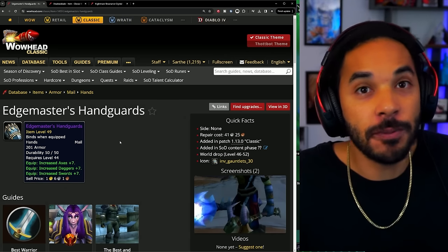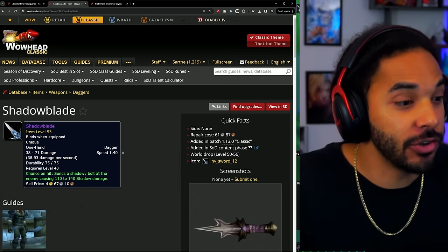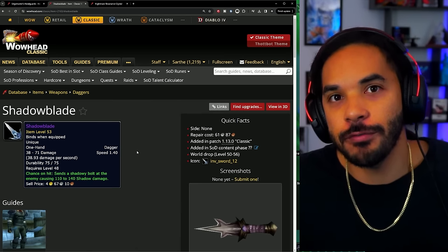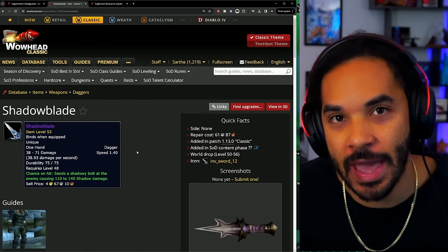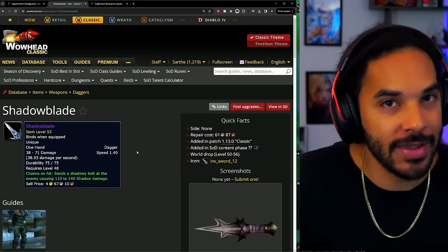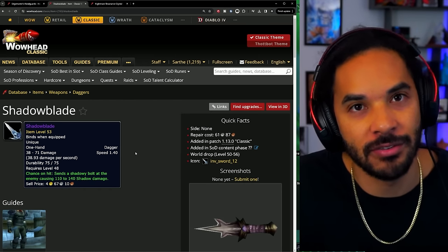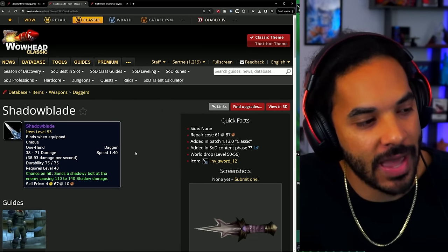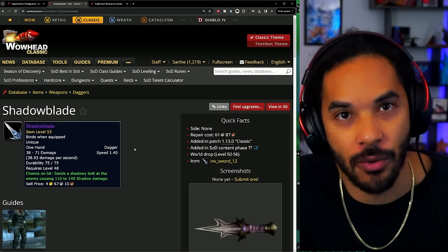Players have just discovered a new way of making thousands of gold every single day in a very easy farm. Right now, because only a few people have access to this, these players are getting items like Edge Masters and Shadow Blade. Reports are coming in of people getting upwards of 2 to 3 BOE epics as well as 6 to 10 BOE blues that are very high level — levels 41 to 52 — including things like Julie's Dagger per hour or per 2 hours.